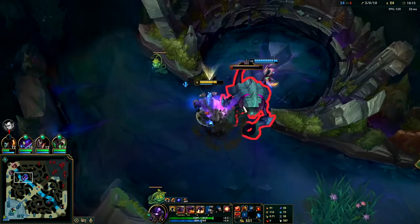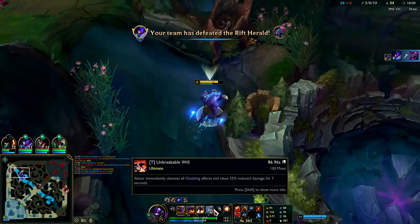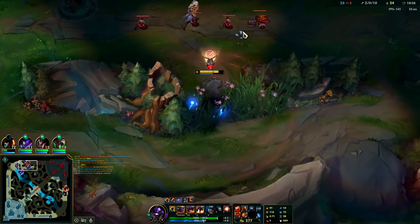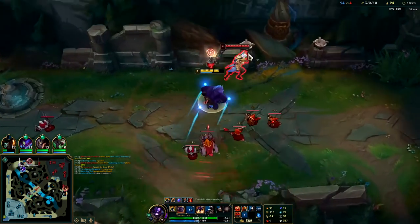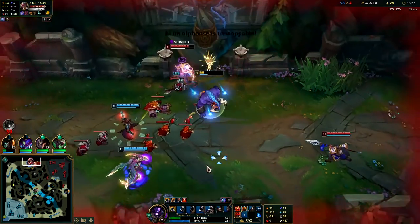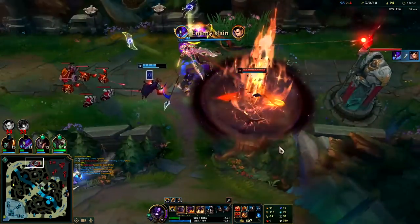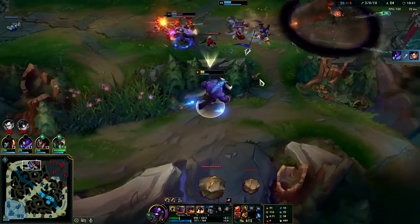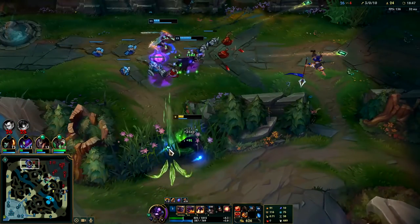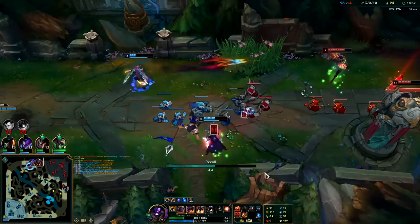I was tanking turret with my R so she couldn't do much. Your R is best for tanking turrets or if there's multiple enemies hitting you in a team fight — that's usually when you're going to use it. When you do use it, enemies will typically stop attacking you immediately, so don't use it too early. I'll headbutt him into the wall, Q, stun him — try to run away. I actually didn't die, kind of surprised about that.